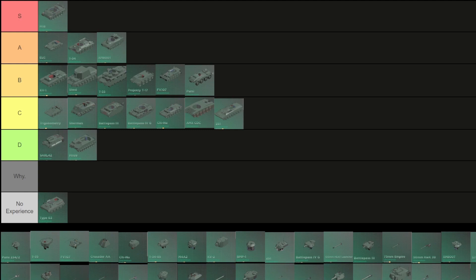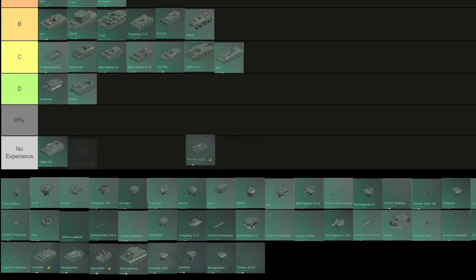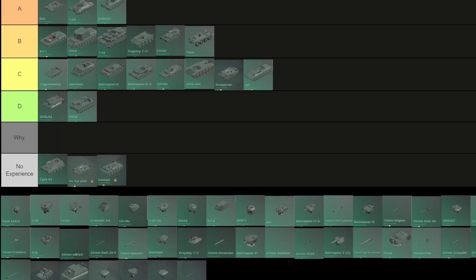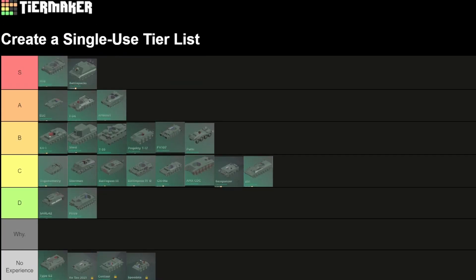XM800T: A — it's like a slightly worse M18. Blueprint holes: KTAW 2021, no experience. Centaur: no experience. Bass Panza: C actually — it plays music and it's quite loud. Speedster: no experience.